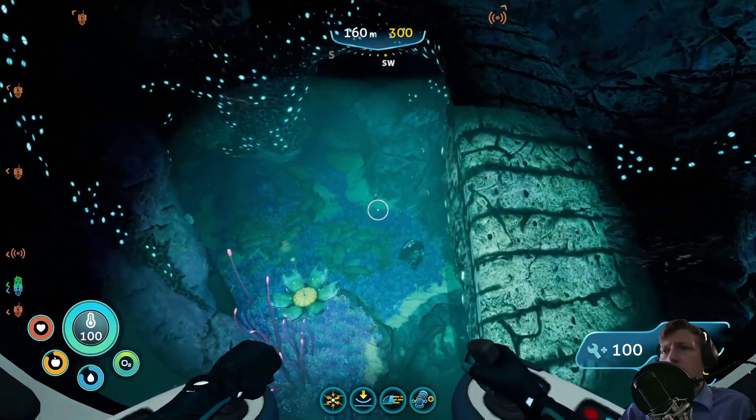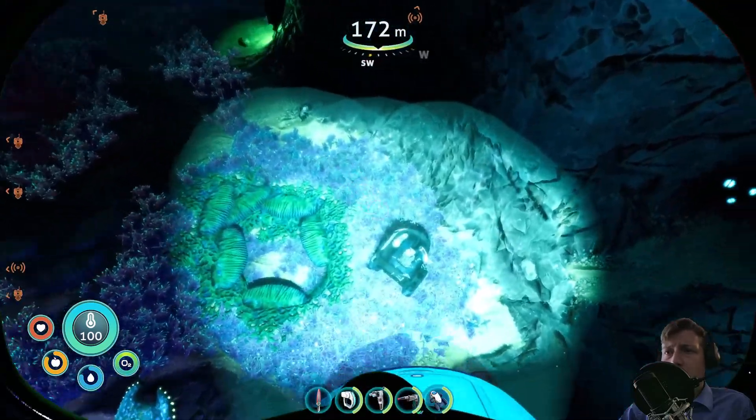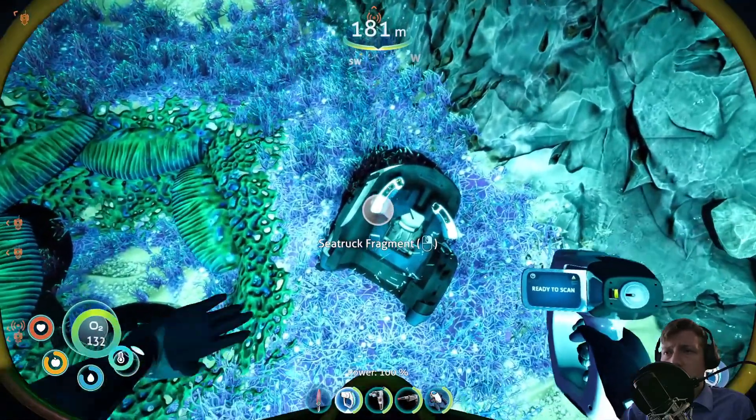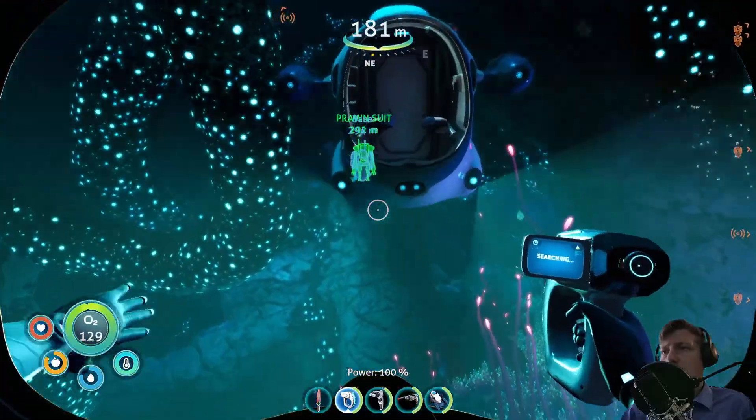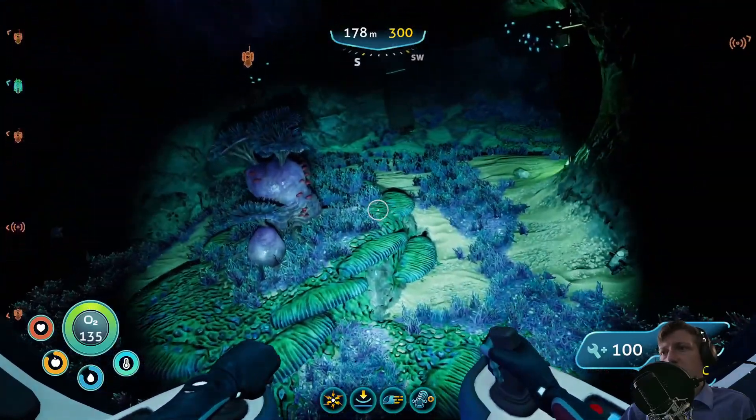There's more blinking stuff here. I need to get out to scan all the things, because we want storage module stuff. That's a normal Sea Truck - that's a Sea Glide.